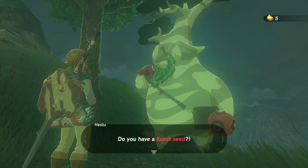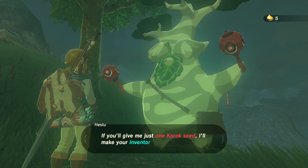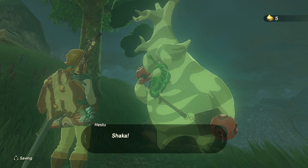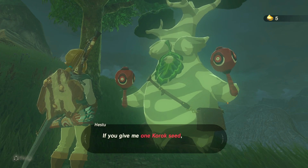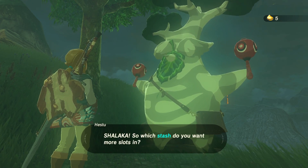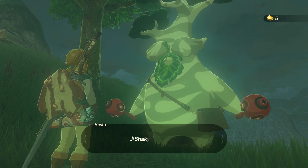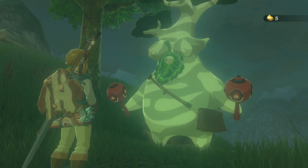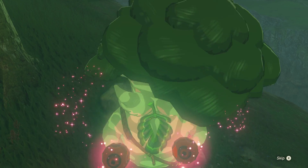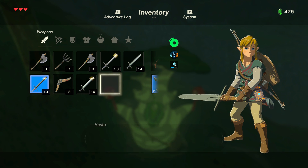But wait — sniff sniff — do you have a Korok seed? Yes, I do! You've got a Korok seed, one of the forest children's! If you give me just one Korok seed, I'll make you a bigger return. Yes please! I pressed no — I pressed the wrong button. There you go. Shalakala! So which stash do you want more slots in? Weapon. Shaki Shalakala! Oh yeah, oh you've got the moves there. That's awesome — that is truly awesome!